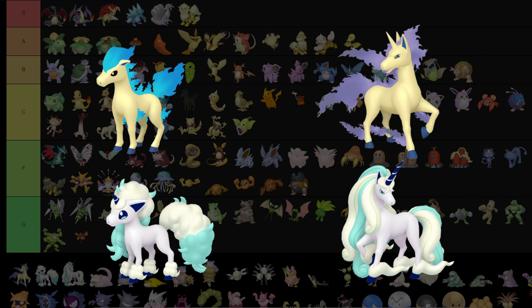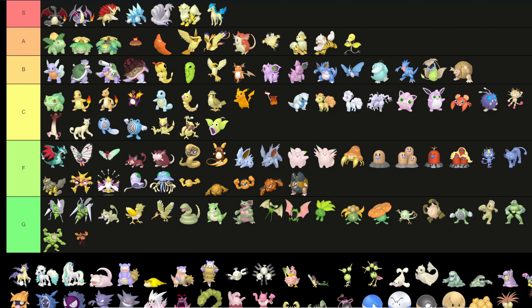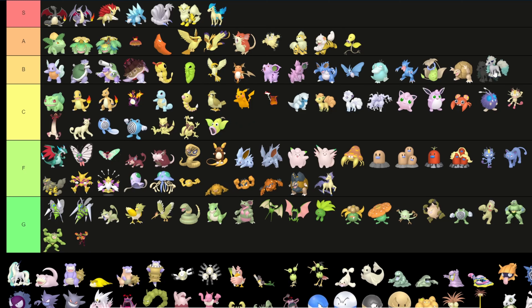Ponyta: S tier — I do like the blue flames. But for some reason Rapidash does not have the blue flames and has this ugly purple color, which goes into F. If it had kept the blue flames it would have been S tier. The Galarian Ponyta and Rapidash are I guess B — they look different enough but not fantastic.